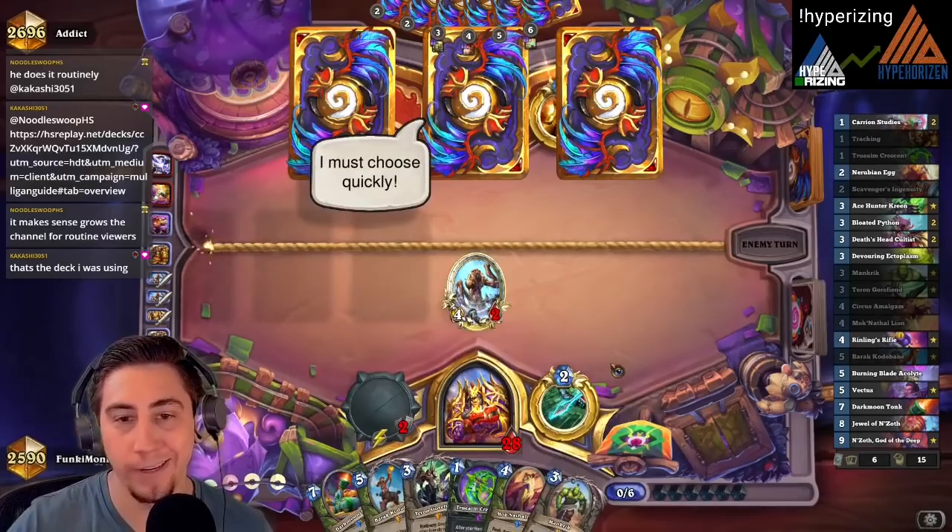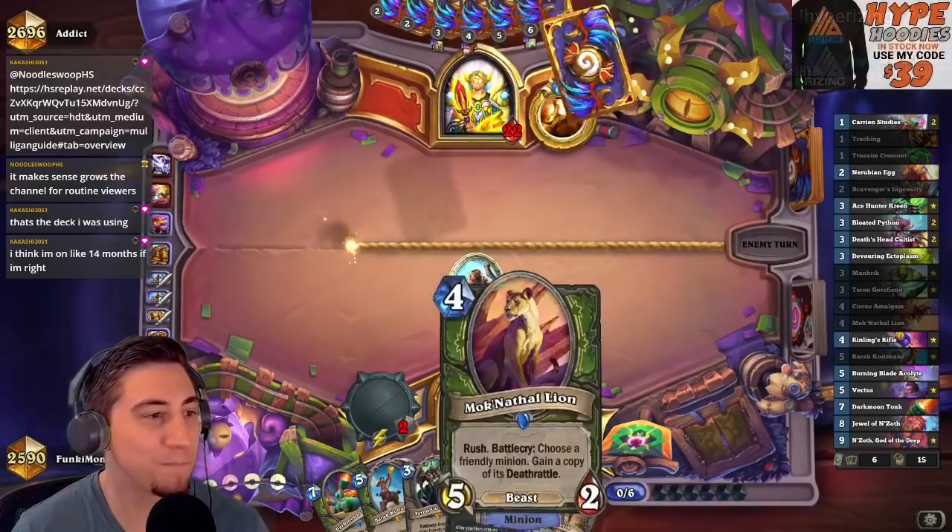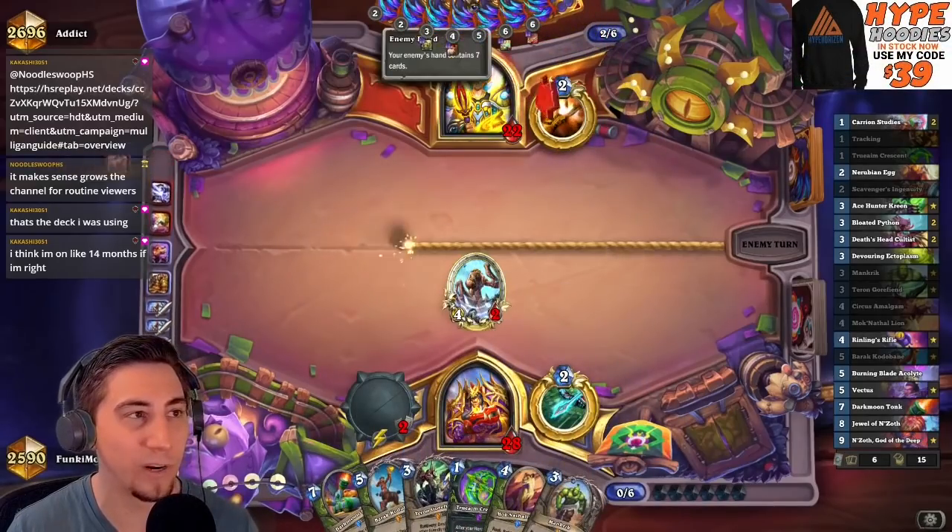It takes away a large skill in the game — hand reading. Their entire hand is random and when you have to play around five copies of every card in their deck, hand reading all of a sudden doesn't become a skill anymore. So you just have to play your own game plan. You're just playing against yourself, like playing against the computer — you're just playing your own cards and not even worrying about what they do.